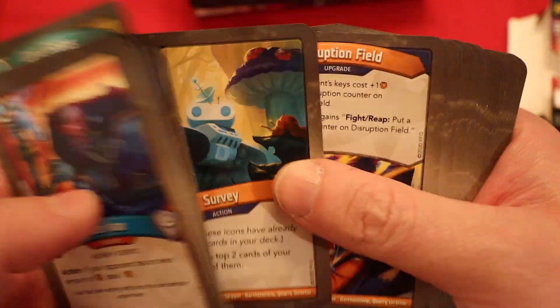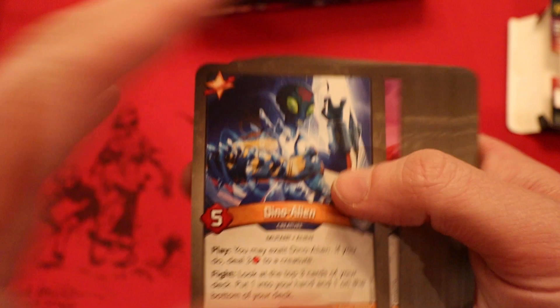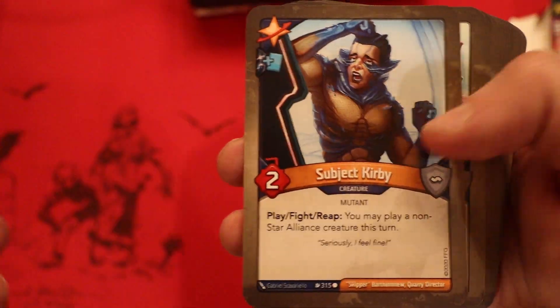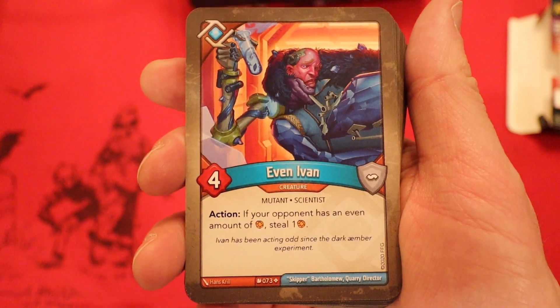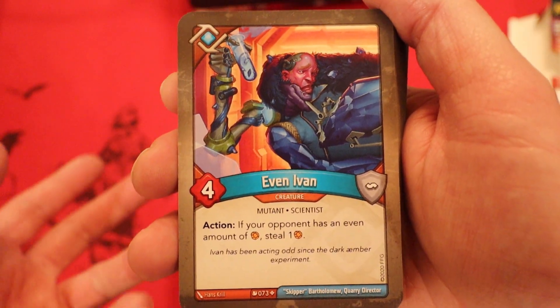I am definitely digging this deck. We still have to check how many mutants are in here — that's kind of wild to think about. For the creatures first: about 20, kind of 21 thanks to Blast from the Past. Excellent. Now let's see how many of those are mutants — and we count 10 mutants. Half of our creatures are mutants; you cannot complain about that. That Professor Terato is going to definitely draw some cards.